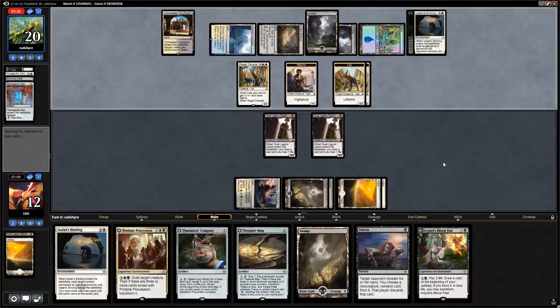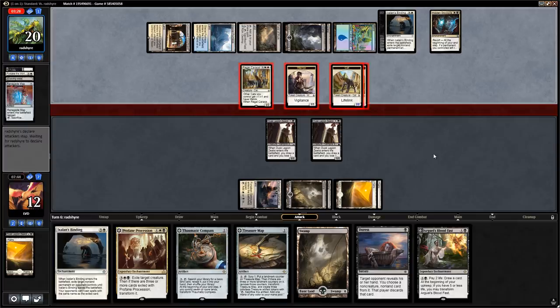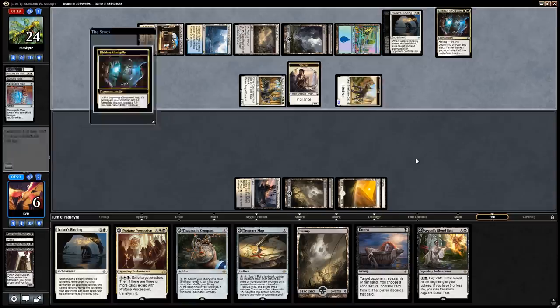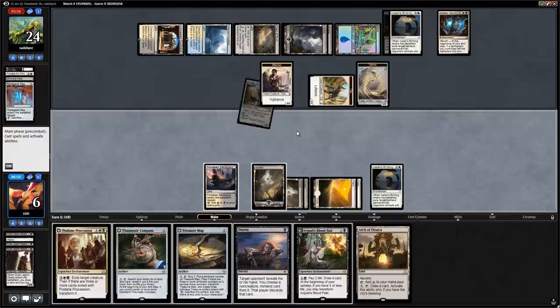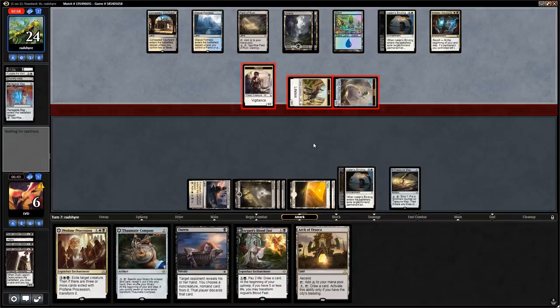Hidden Stockpile is also a decent target for Ixalan's Binding. The opponent attacks with everyone and Arch of Orazca is drawing them cards. We might be in a spot where we can't afford to bind the opponent's enchantments and just need to get rid of the Caracal instead. We play Ixalan's Binding targeting the Caracal, then play Treasure Map to scry on upkeep. We take 3 down to 3 life. Opponent sacrifices a Servo to scry and gets another Servo.